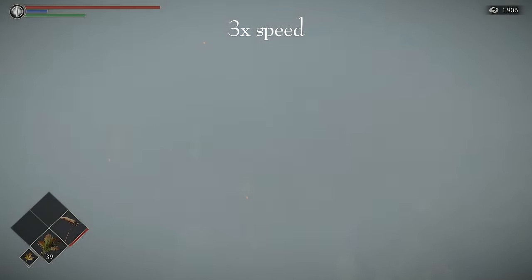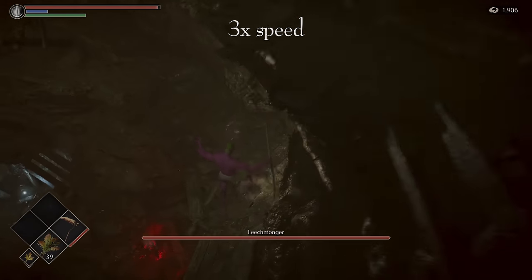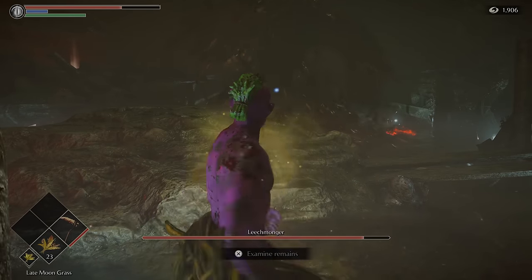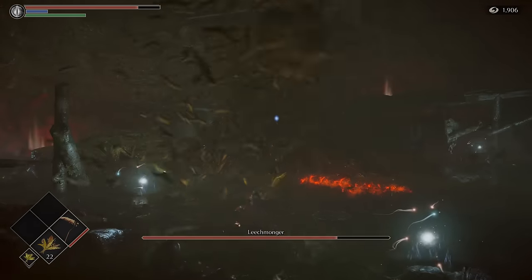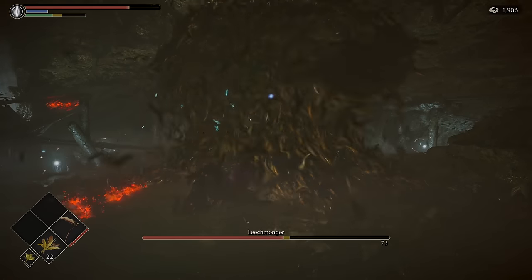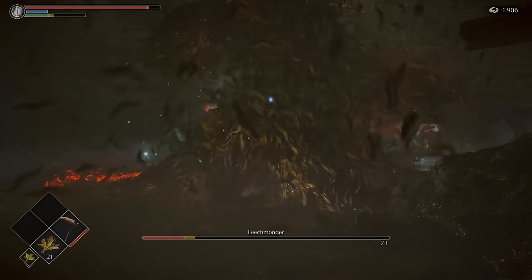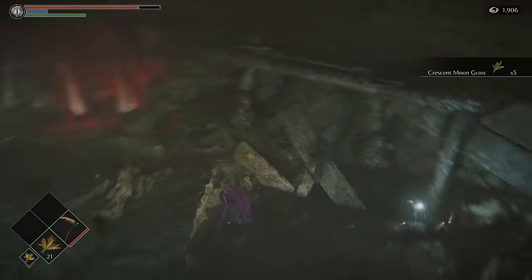Leechmonger for real this time. This is another boss that's weak to fire and incredibly easy to kill from range, but it can offer a mild challenge up close, especially since the thing can heal itself. Stamina management is the name of the game here and we have to kill it quickly before it starts regenerating. Fun fact: did you know the number of items in the boss arena is based on how many trash mob enemies fell to their deaths while you were exploring World 5-1? Pretty cool. It's over in just two minutes.